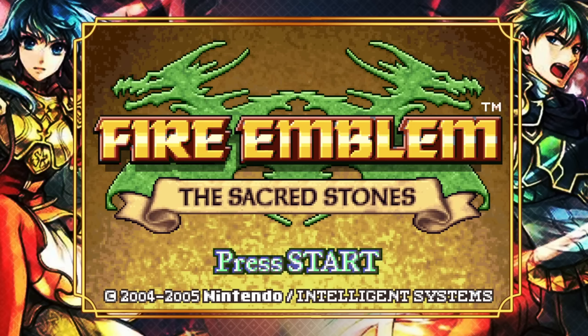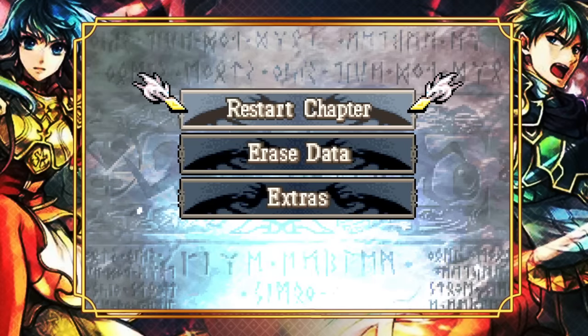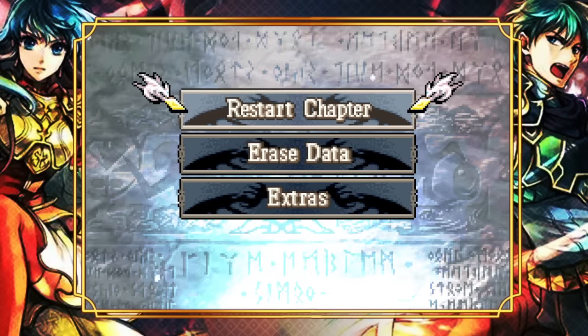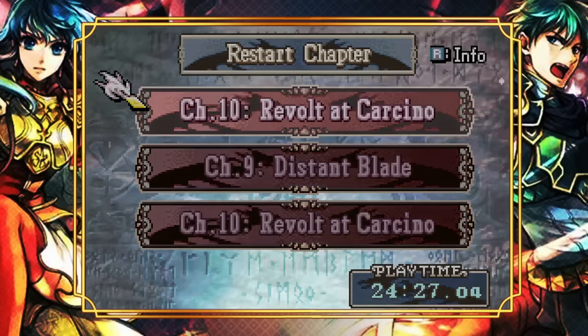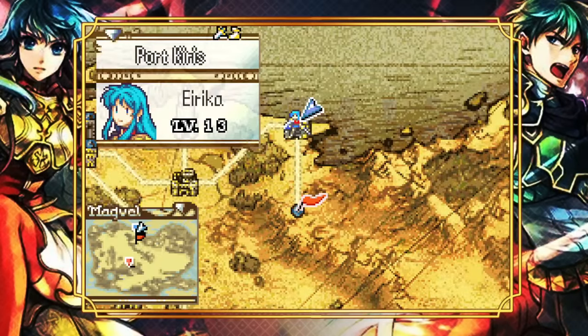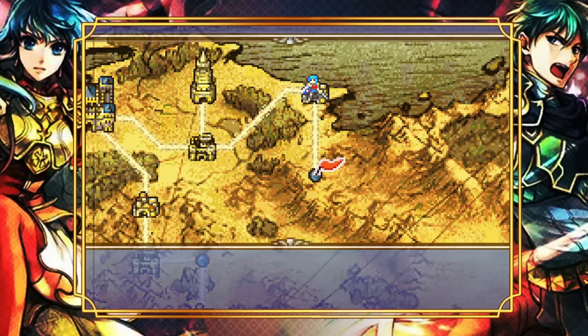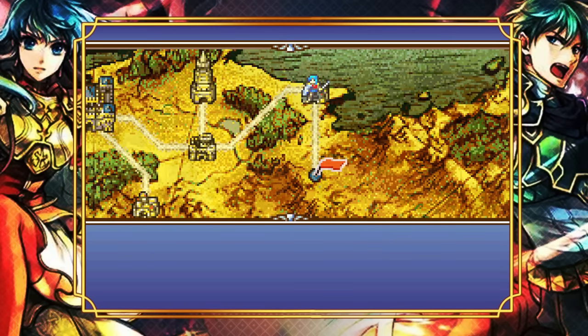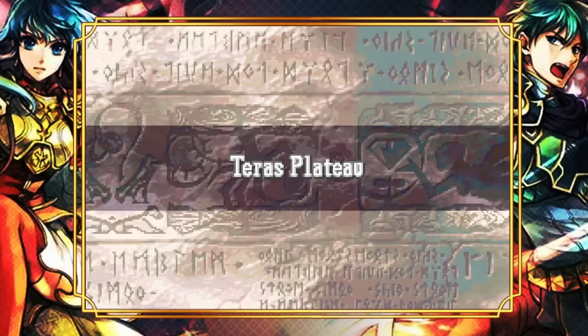Welcome back to chapter 10 of Erica Route of Fire Emblem: The Sacred Stones on Lunatic Mode. We have a hard and long chapter ahead of us, but it's a really fun one. Co-host Raisins is also looking forward to it — it's one of our favorites in the whole game. Lots of enemies, green units to recruit, time pressure, and a red unit to recruit as well.